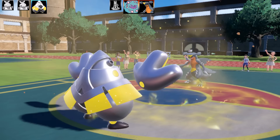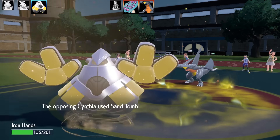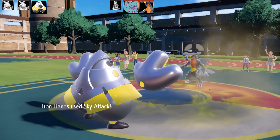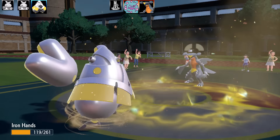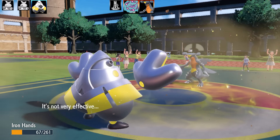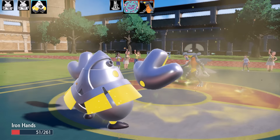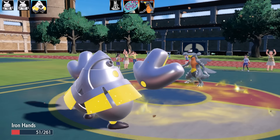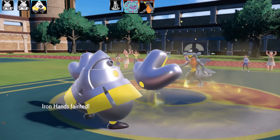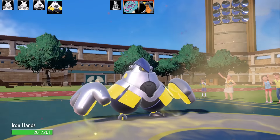Garchomp uses Sand Tomb, trapping me with quicksand chip plus sandstorm damage every turn. Sky Attack misses — turns out this was a Bright Powder Garchomp, very filthy! Then I get flinched by Iron Head. The strategy is clear: get sand up, trap with Sand Tomb, outspeed with Iron Head, and flinch. A very nasty strategy. That's the end of half my team.